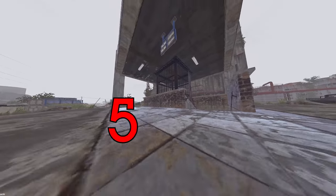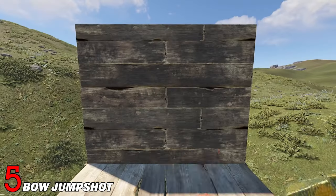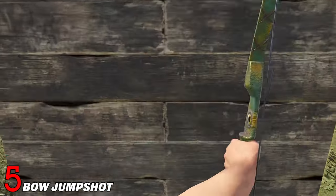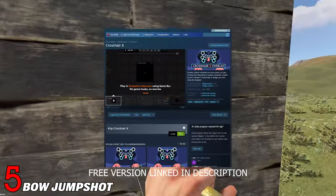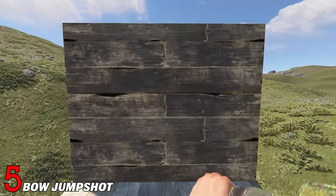Number 5 on this list is jump shots with the bow. Basically, if you jump at the same time as you are pulling the string of the bow back, you can shoot the bow while in the air. This can be extremely helpful in close range primitive fights when you're trying to get started. I recommend that you use an overlay crosshair with this, since you can't see where the bow is aiming while you're in the air. If you practice this for a while, it gets way easier.